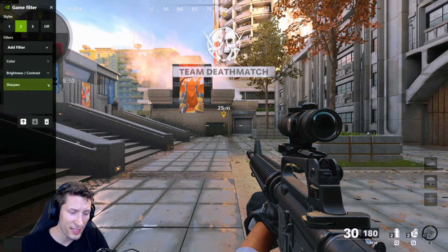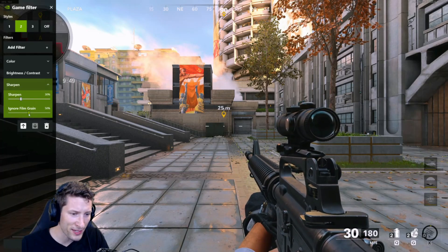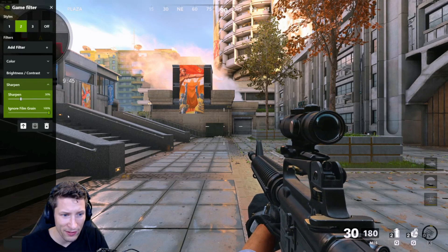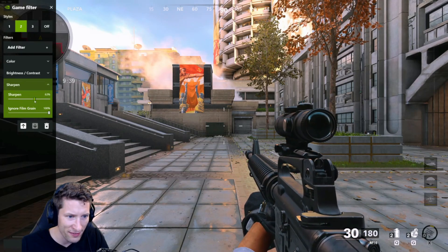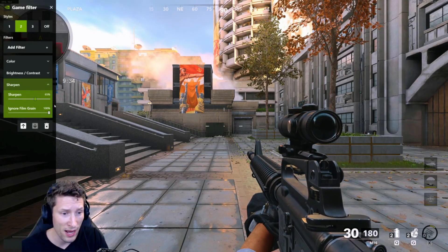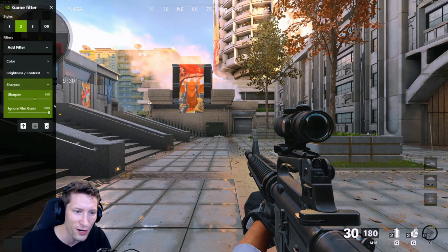The last thing is the sharpening tab. This is the big slider right here. This game's a little bit grainy out of the box, so you want to get rid of all that film grain — pull it up to 100. And then I pull my sharpening up to 65. This will make everything seem a little bit more high res and a little clearer. I'm older than probably most of you guys, so my old eyes need the extra sharpening.